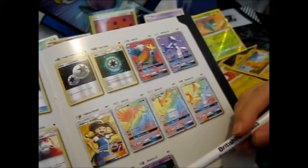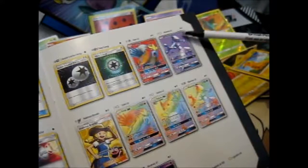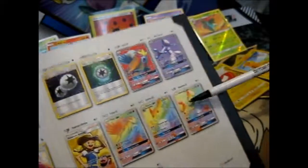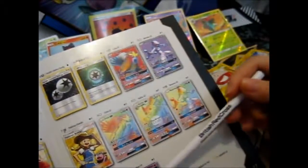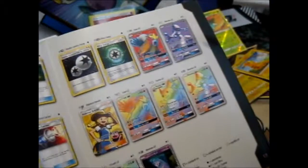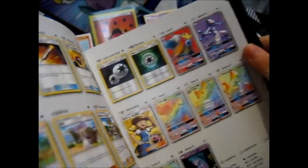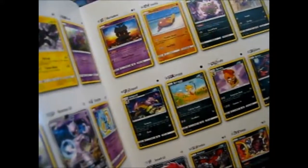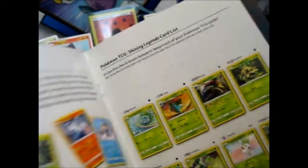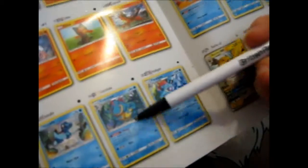I'm still missing all of the rainbow cards, I think, and the Mewtwo GX full art. I might have got — yeah, well, I've got the rainbow Mewtwo GX and the secret rare Mewtwo GX. It's just the Raichu and Zoroark GX full arts that are missing. So of the reverses, I'm just missing Marshadow, Spiritomb, Reshiram, and Croconaw — the middle one of its evolution chain.